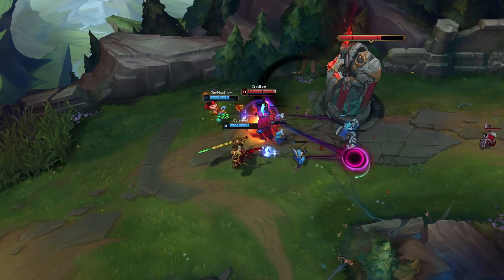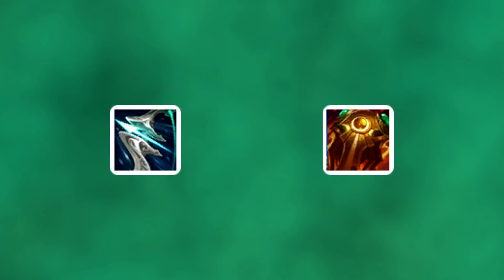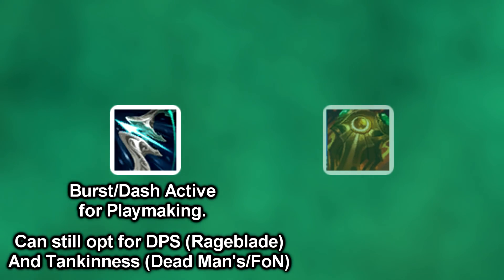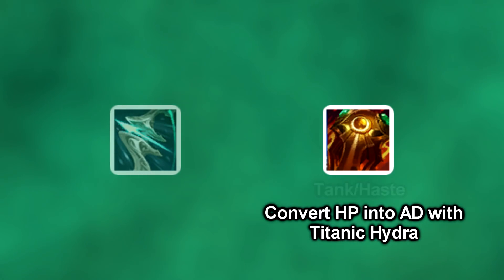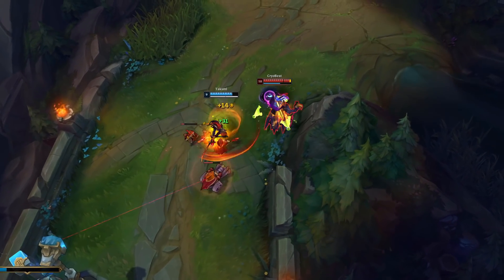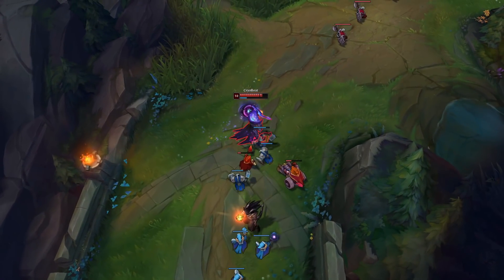If you have experience with ranged top laners, that helps a lot — like Quinn or even Teemo, bonus points if you play Teemo top with Grasp. For the build, you go either Galeforce or Sunfire as your mythic. Picking Galeforce means you can still go bruiser by buying Deadman's Plate afterwards and getting decent DPS with a Rage Knife and Rageblade later. With Sunfire, you'll aim for Titanic Hydra as your second item. Galeforce grants tons of utility and potential to catch opponents out of position with its dash, making it remarkably faster than Stridebreaker.